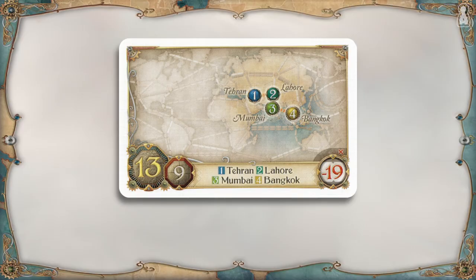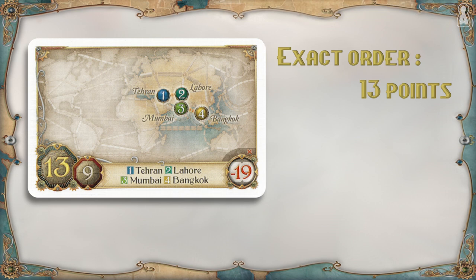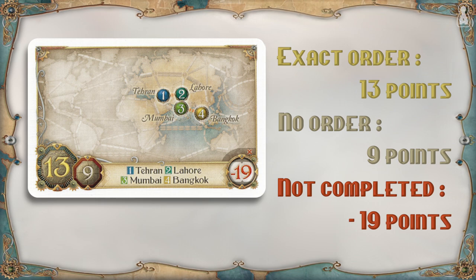Ticket to Ride Rails and Sails introduces a new kind of ticket: tour tickets. These can only be found on the world side of the board, not in the Great Lakes region. They are also more difficult to complete, as the player must connect several cities in a specific order to get the most points. For example, if a player traces a route from Tehran to Lahore, Mumbai and Bangkok in that specific order, they'll score 13 points. If they connect the cities but not in the exact order, they'll get only 9 points. If they cannot connect the cities, they'll lose 19 points.